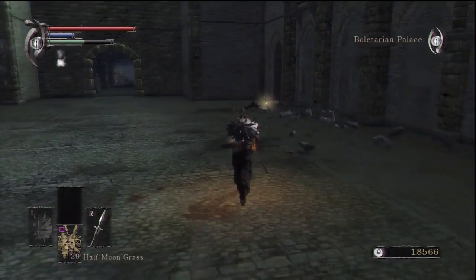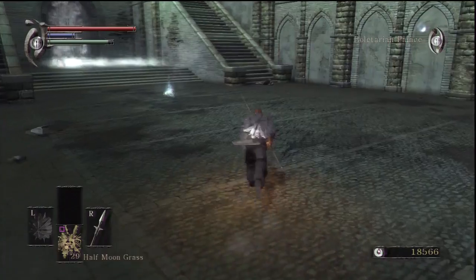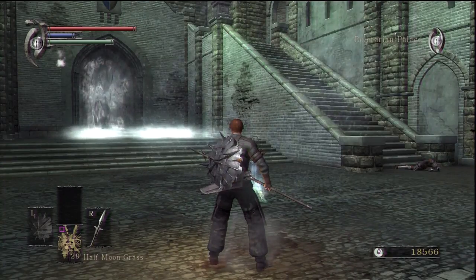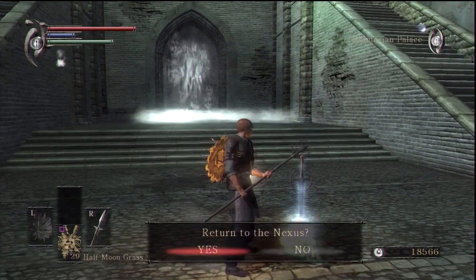A message should pop up saying a colourless fog blocks the way, and it won't be removed until you've killed a primeval demon or something like that. I'm actually going to go back to the Nexus and I'll come back and see what it says then.